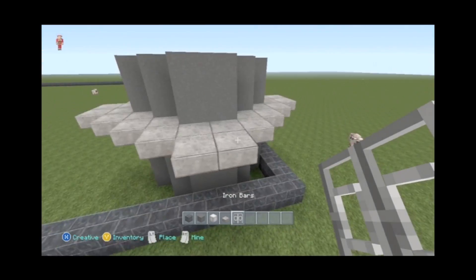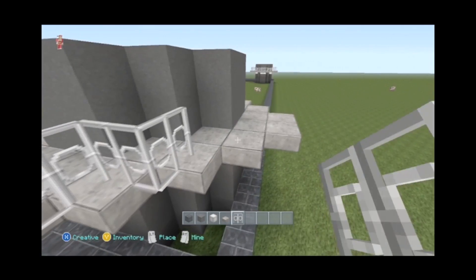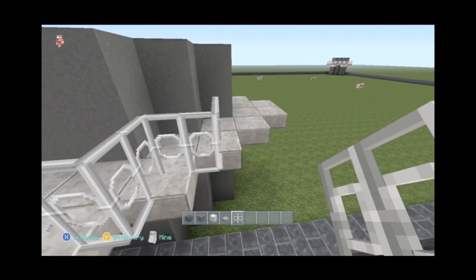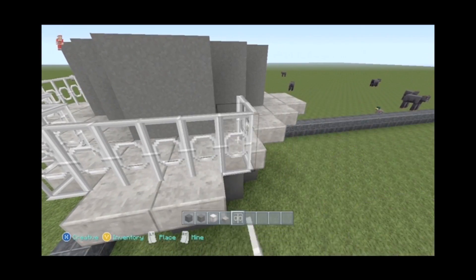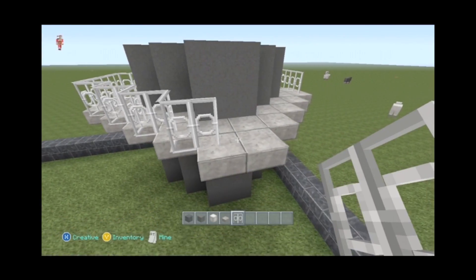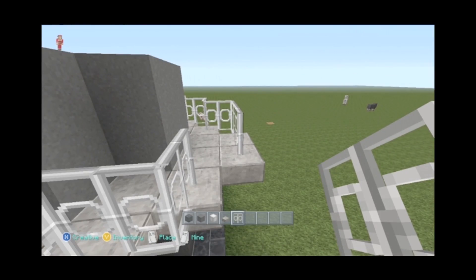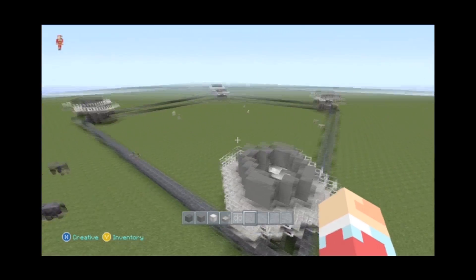We've got our platforms done. We're going to run iron bars all the way around. A nice thing I like to do when coming across corners is place the far one and then the middle one — far one, middle one. It just makes working with the fence so much easier and so much faster. Otherwise you're sitting there trying to find the edge, and it's just a pain. And that's it for our platform leg — one only took a couple of minutes, so doing four is not a problem at all.